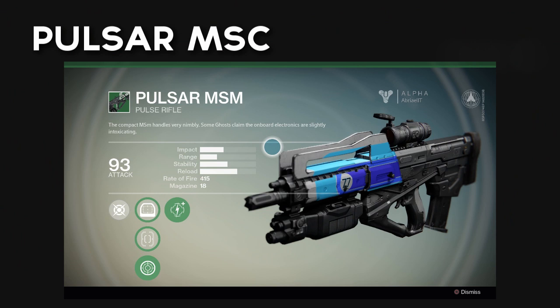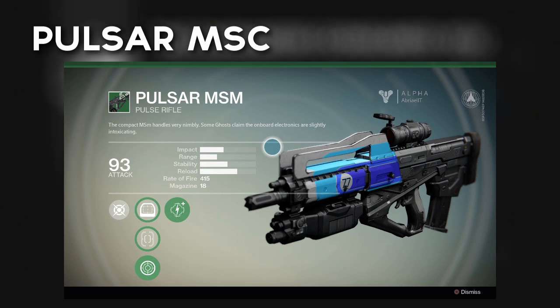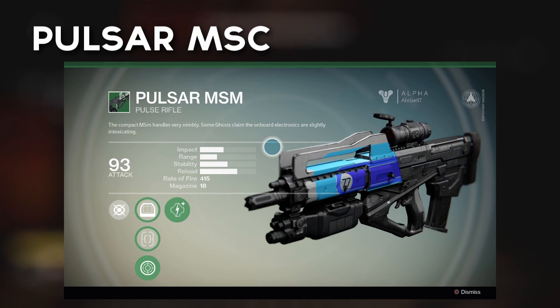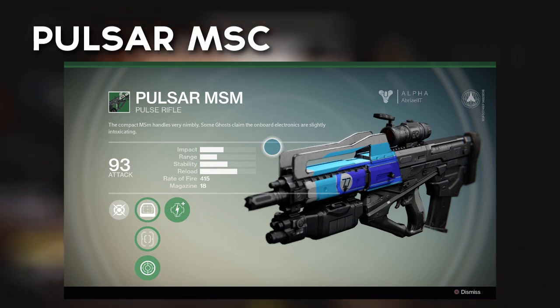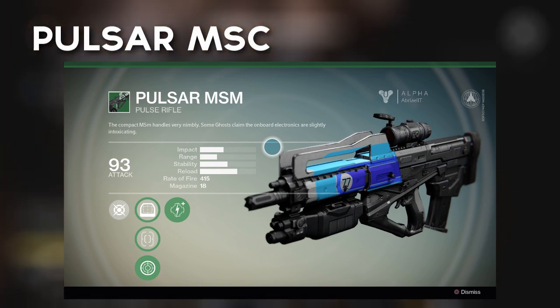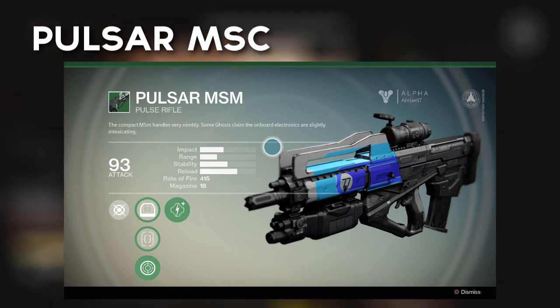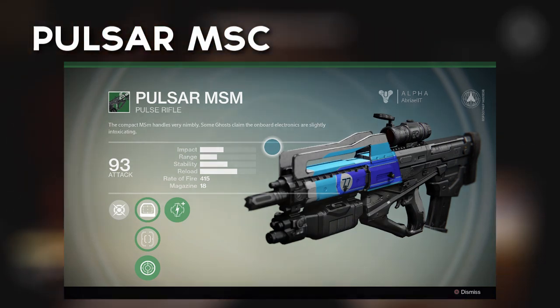Aesthetically, the Pulsar MSM looks really, really cool — definitely one of the best looking guns in the game, so if you prefer style over substance, this may be for you. I think the Pulsar is going to be a very popular choice, as the burst configuration makes for a difference in play styles when fighting over long range, and it also looks very cool. I'd expect to see a lot of them out there.